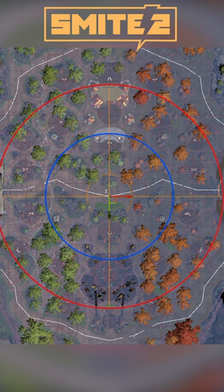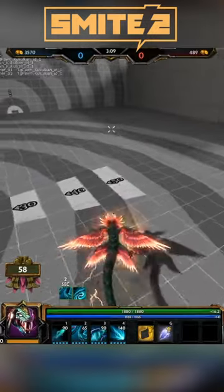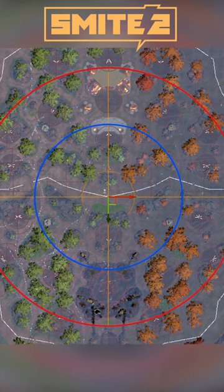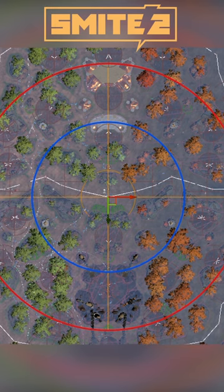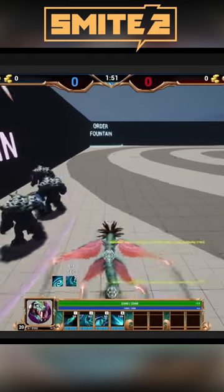If you look at the picture, the red circle is SMITE 1's attenuation — it's pretty large. SMITE 2 has a much smaller attenuation, shown as the blue circle, and because it's smaller you get more accurate information of where the actual sound is spawning from.